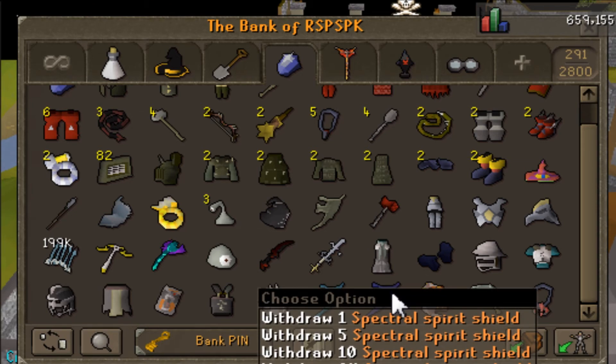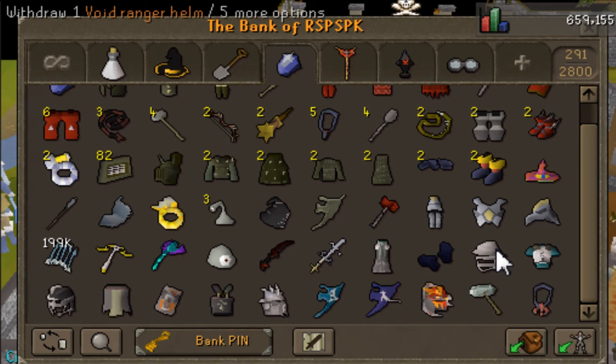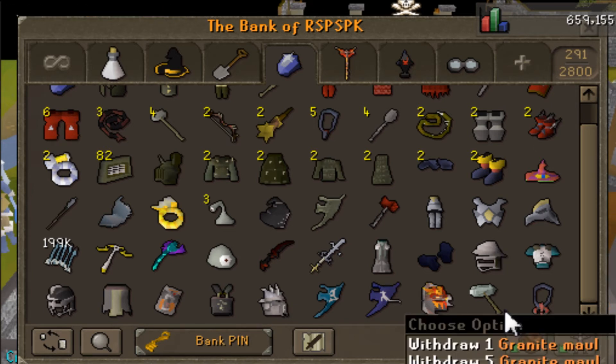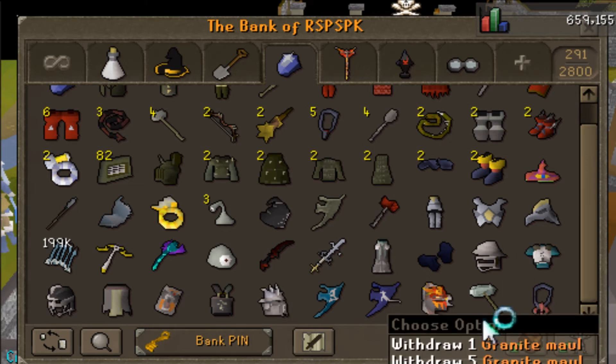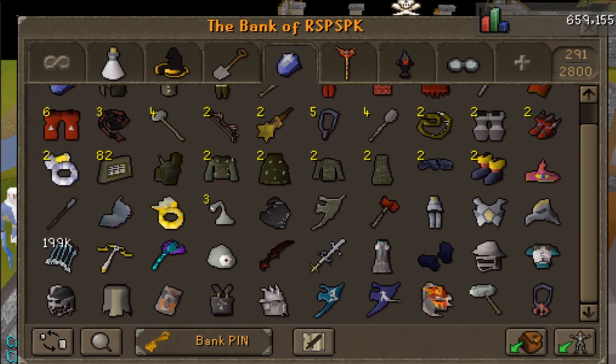Bandos, dragonfire shield, slayer helmet — took way too long to get. Elysian spirit shield, spectral spirit shield. Yet to get an arcane to complete the set. Got the magma helm. I don't really like the tanzanite or the regular serp helm, but I did hear that you keep the regular serp helm on death, so I might get a few of those. Got the granite maul here that I'm getting rid of — if you want to buy this, please PM me in game. I don't know why I wasted my money on it.